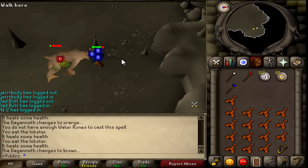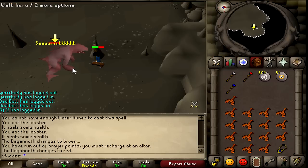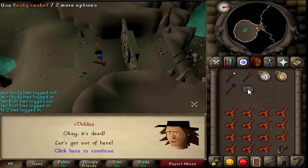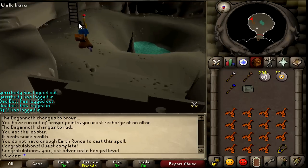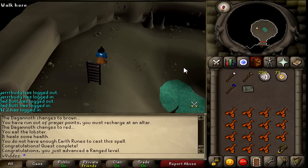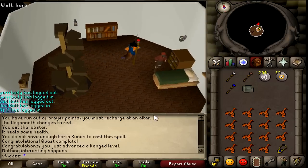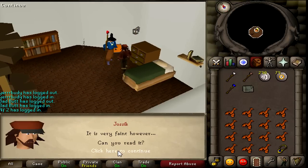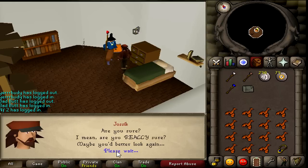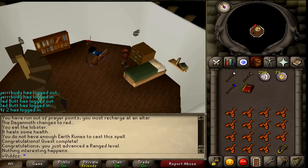When she's dead, the quest is complete. The main reward is the god books — you can get the Saradomin, Guthix, or Zamorak god book. Head up the ladders until you find Jossik, speak to him with a box in your inventory, and choose whichever god book you want. That's the full quest — hopefully you enjoyed. Remember to subscribe for future videos and give this video a like rating. Have a good day!